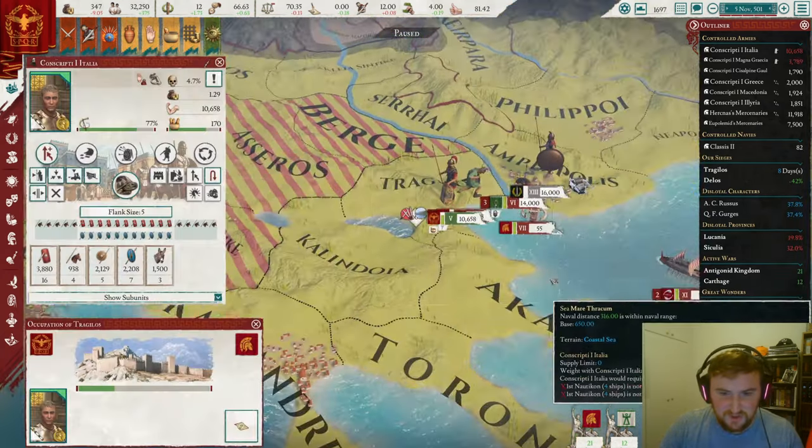Hopefully the Antigonids will collapse a little bit before our next big fight with them because we're going to have to fight them again. And we're going to keep the home of Alexander nice and proud — the city of Pella as well. Doesn't that look fantastic? We are the masters of this area. Now we can colonize Stimphallos — it's taken so long, but finally we're there. We are not done with war, however — we are going to take Crete as well.